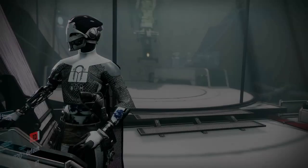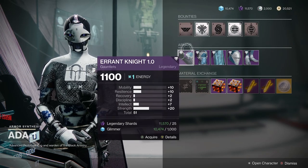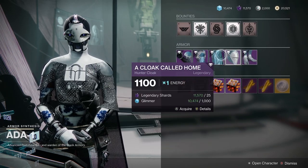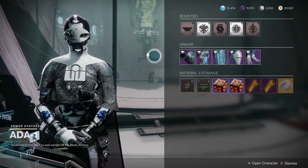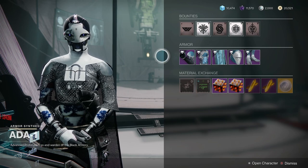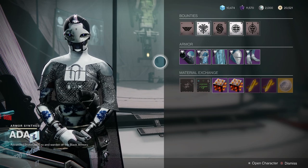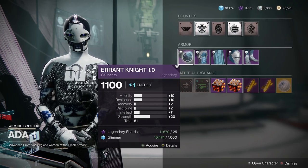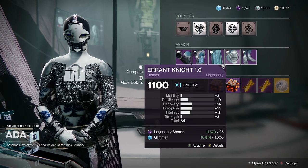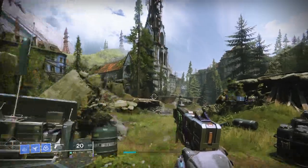There are also three other vendors that sell armor. Starting from Season 14, one of them is Ada-1, who rotates through different armor sets that are also world drops. If there are any armor sets you wanted for transmog that you missed out on, keep an eye on Ada's rotation. You also want to watch for nice stat distribution and high stats from her — and you don't need to do anything special to unlock Ada's armor set.